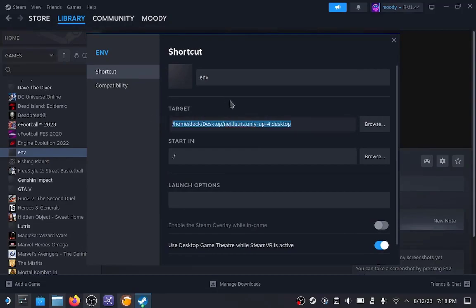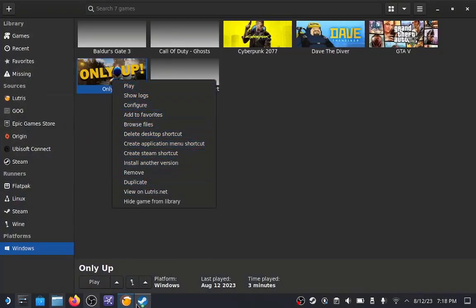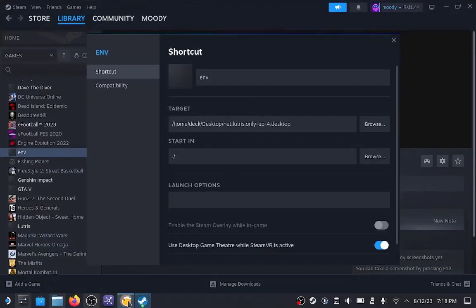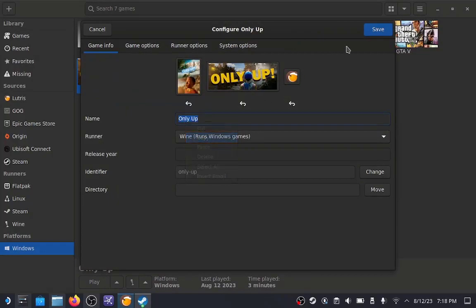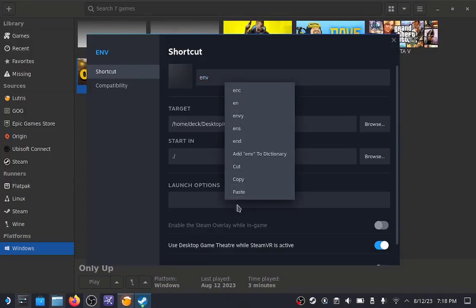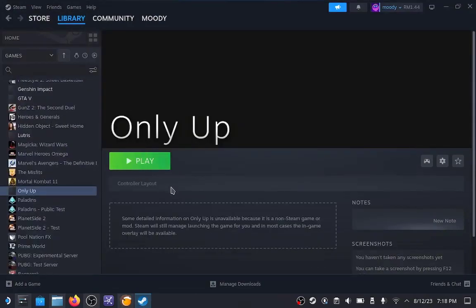Now we already have set the target for our shortcut, which is the game shortcut we just created. For the title, I recommend renaming it to match the game's title from Lutris. If you have a keyboard you can type it directly, but I don't have a keyboard right now so I need to copy the title. Copy 'Only Up' and then rename it to the game's title. That's done — now we have the Lutris shortcut properly added to our Steam library.